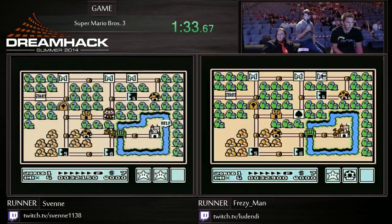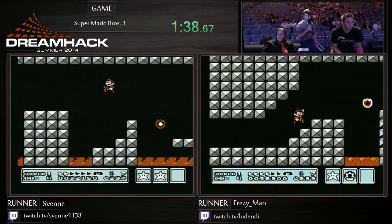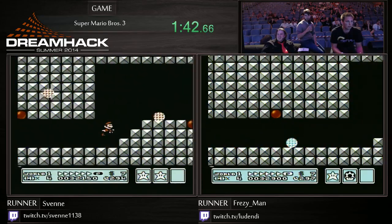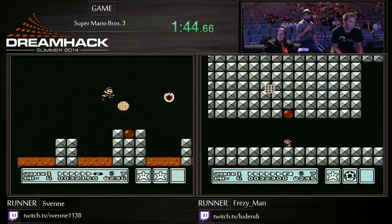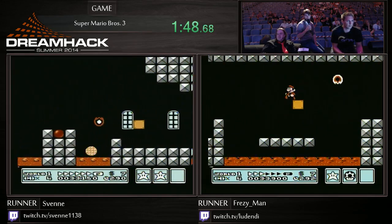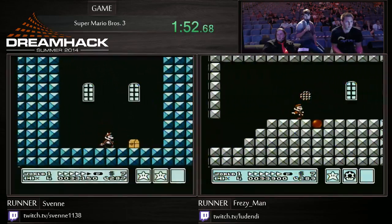But getting early P-speed is a huge part of running this game. There are some very clever and tricky tactics to try and get P-speed in places you wouldn't normally get it. You can tell when it's P-speed by the fact that Mario has his arms out. Raccoon suit — fly away — and lo and behold, second flute.